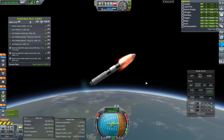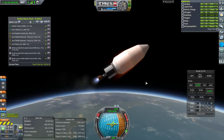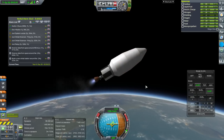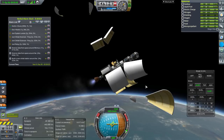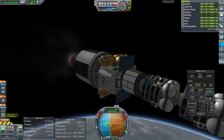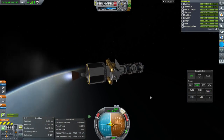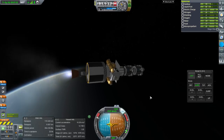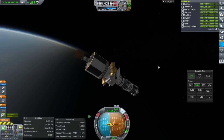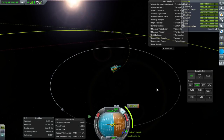Staging. And we'll wait a little bit longer, then fairing separation. Now that we're in space, let's make sure we have our antennae extended. Okay, we have shutdown.